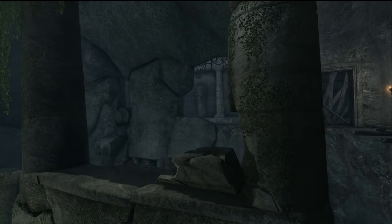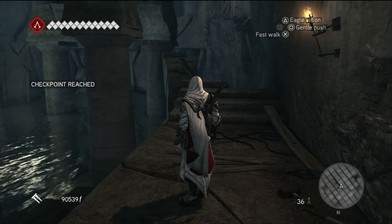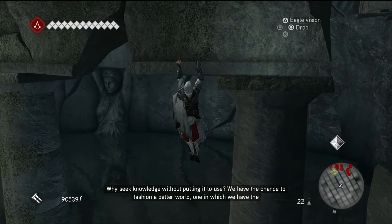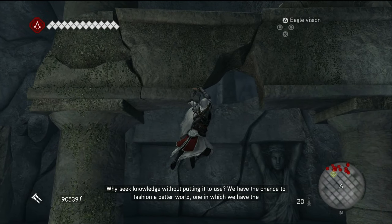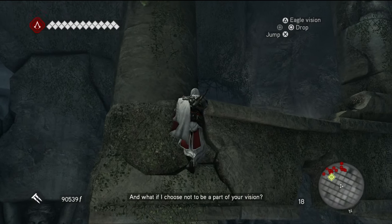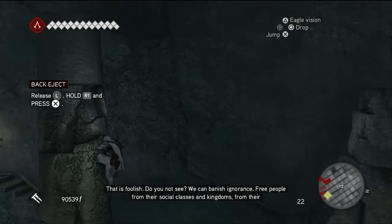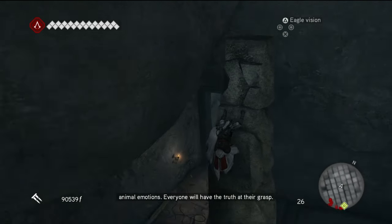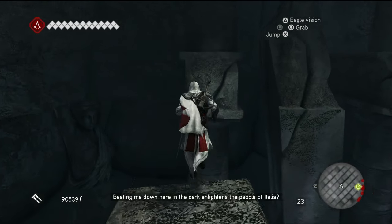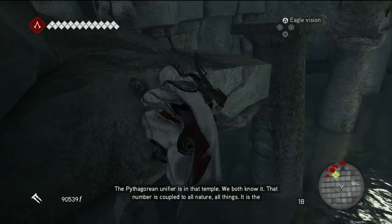How far away were they? Are they beating the shit out of him? They are. Tell me where the entrance is. To have thought you sought knowledge as I did — why seek knowledge without putting it to use? We have the chance to fashion a better world, one in which we have the freedom to shape our own destiny. And what if I choose not to be a part of your vision? That is foolish. Do you not see that we can banish ignorance, free people from their social classes and kingdoms from their animal emotions? I don't know what they're talking about but Leonardo is putting up a good fight.